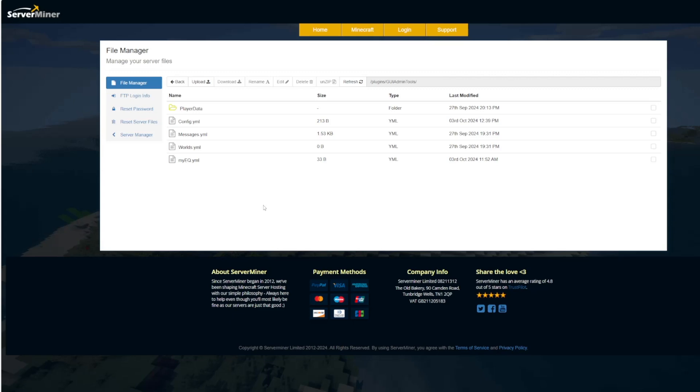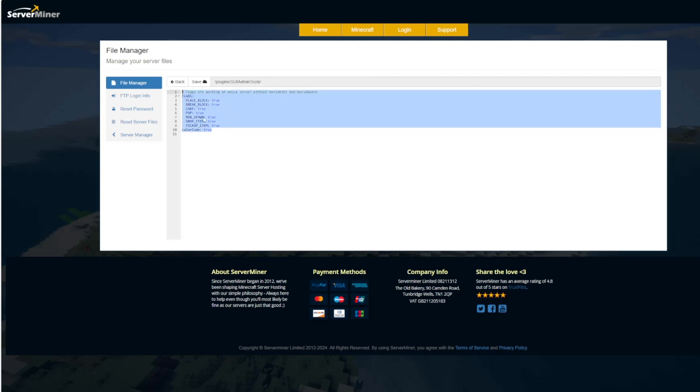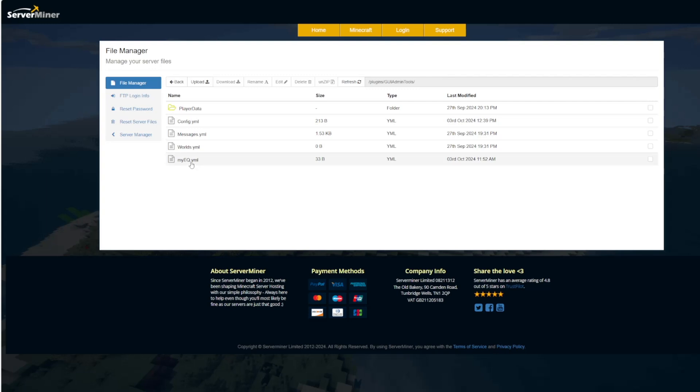Here we are in the SMPNet control panel. You can see there are a few files and a save folder. There's really not too much in here — even in the config, you've just got some default flags you can set on or off, and that is pretty much everything you need to worry about in this plugin.